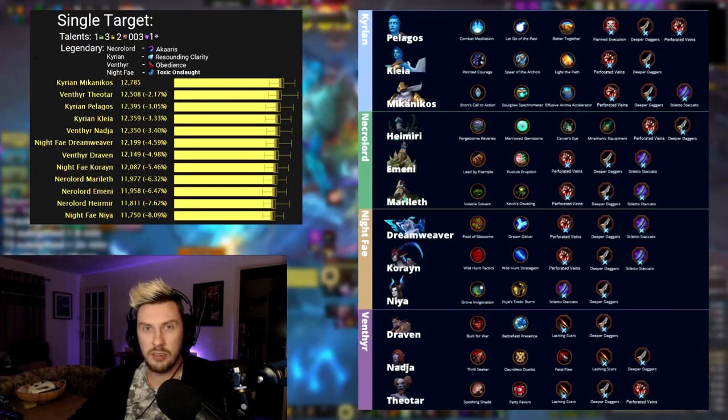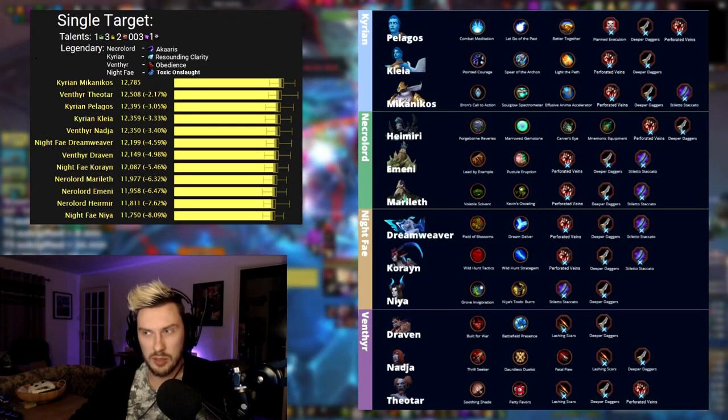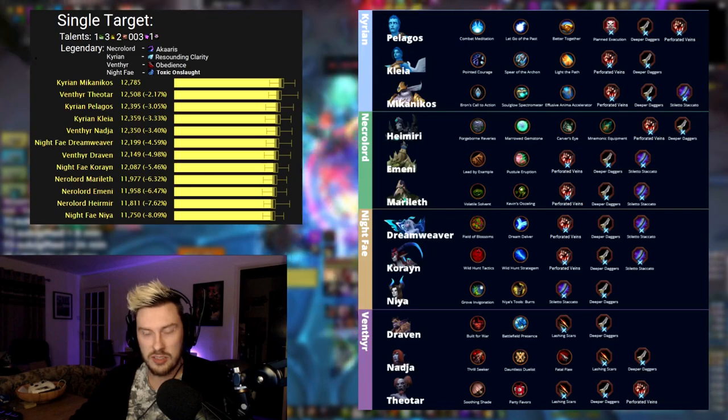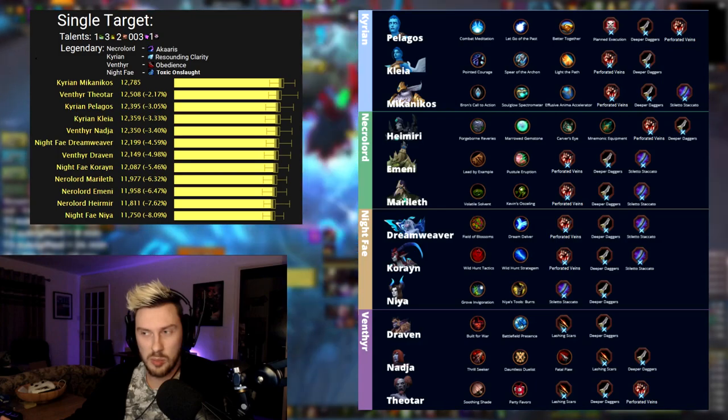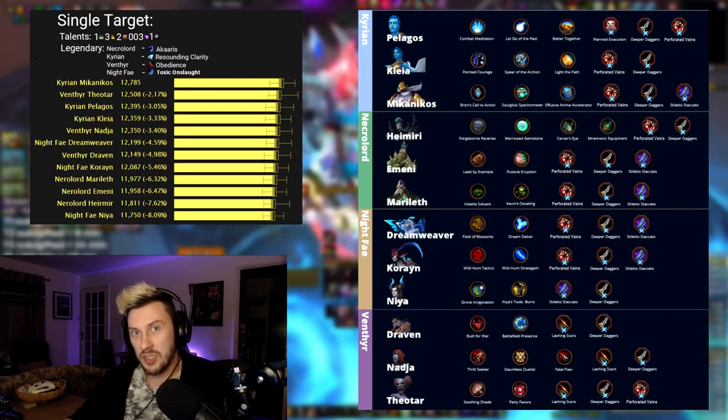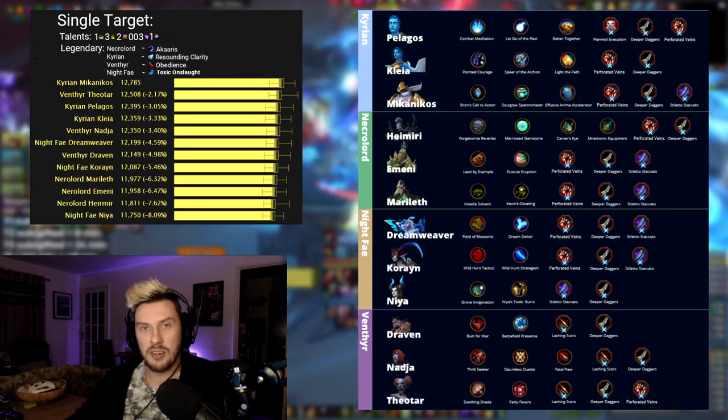I've also put on screen the sims between all the different Soulbinds with each Covenant. In general you're probably going to want to play Venthyr or Kyrian for optimal damage output — Mechanicos for Kyrian and Theotar for Venthyr.